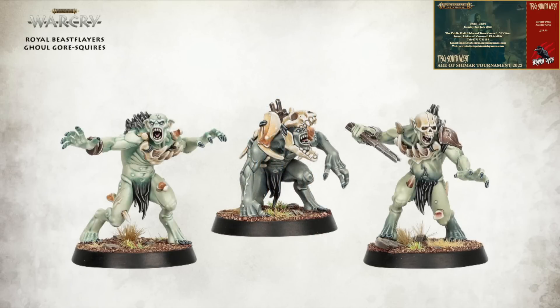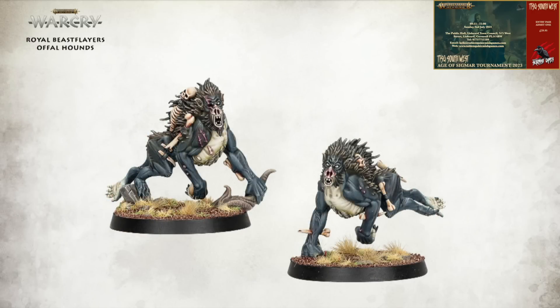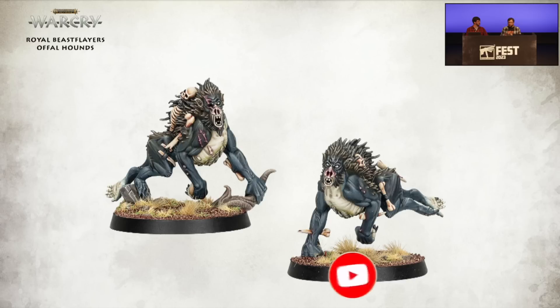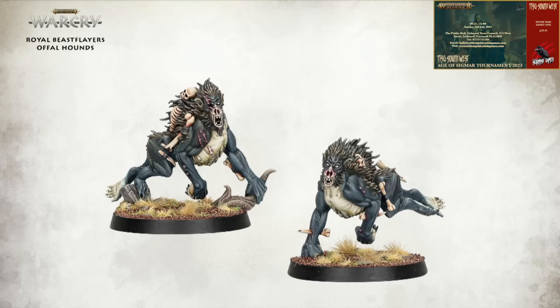Let's see who they're going up against. Here are the Royal Beast Flayers — Ghoul Gore Squires. There's going to be quite a lot of models in this warband and they look fun. I love the skull mask on that guy backed up against something with a huge monster skull on him. These are my favourites though — the Offalhounds. Great name. In the leak video we could see these just vaguely, very blurry. I thought they looked like baboons, and now they really do — it's like a baboon-dog hybrid, or maybe a baboon-panther. Really interesting models; I love what they've done with these.